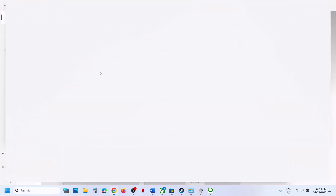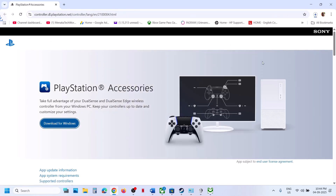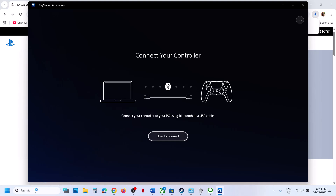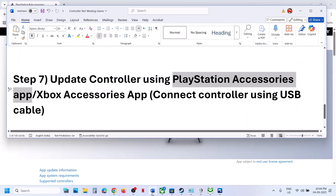For PlayStation controller users, use the PlayStation Accessories app. Search for it in Google, go to the official PlayStation website, download and install it. Once installed, launch the app and connect your controller. If your controller is not up to date, you will see an update option. Update your controller, then launch the game and check.